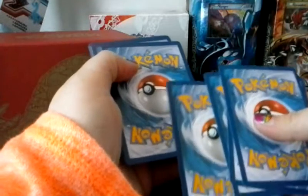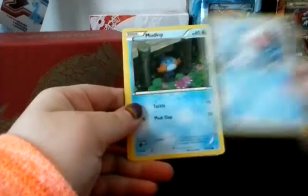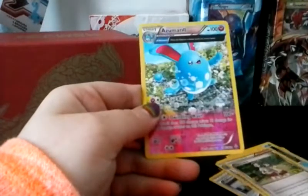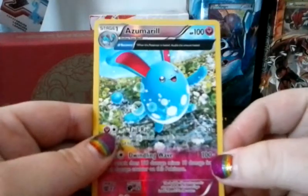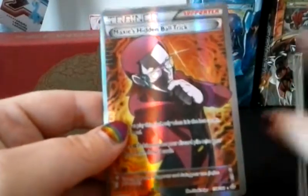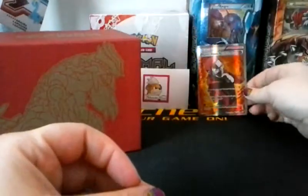Uh-oh, guys — there is something amazing here, not just good, but amazing. Let's put it this way: we were double sealed for a reason. We've got Spheal, Mudkip, Phoebus, Slugma, Bunnelby, Professor Birch's Observations, Dublade, Teammates, and a Reverse Azumarill. So again, there is a second rare Reverse. And we do have a full art behind this — we've got a Maxie's Hidden Ball Trick! That is awesome. Oh wow, look at the color on there — that is gorgeous.